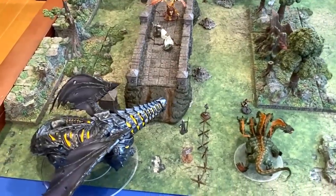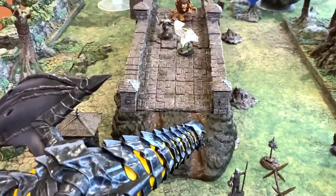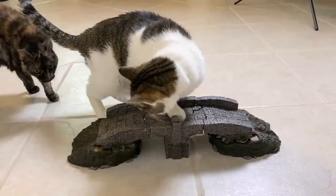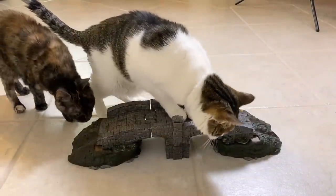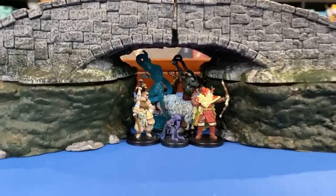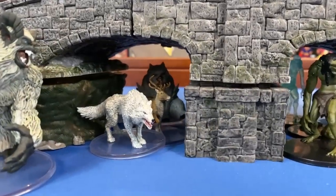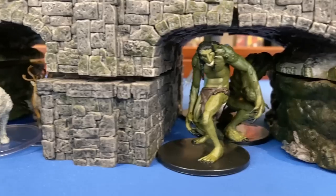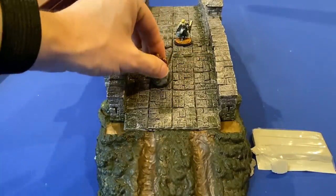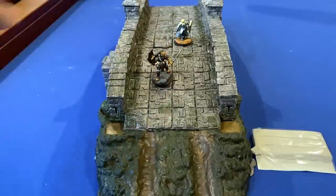I solicited questions from Facebook and Instagram while putting this video together, so let me address some of those now while you see the bridge in action on the table. Trevor asked how much weight the bridge will support. It'll easily support the weight of any mini that'll fit on it — not something you really need to worry about. It's definitely a sturdy, strong bridge. Rene wanted to know about its size. You can fit probably 8 to 10 regular medium-sized minis underneath the short bridge, and about twice that number under the long bridge. It'll also fit some larger minis like most trolls and Barry Manisnow. There is a slope going down the side of the bridge that makes it somewhat difficult for minis to stay put on certain squares, so you might want to keep a little tack handy to prevent slipping.